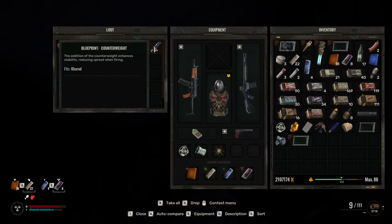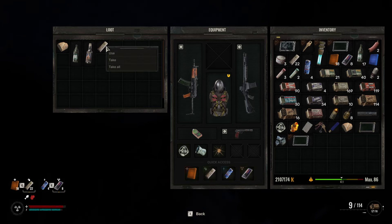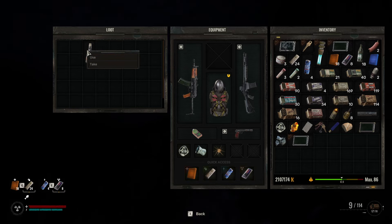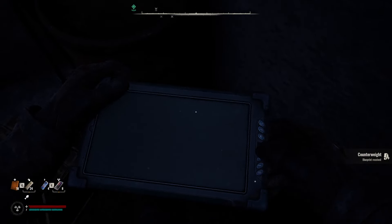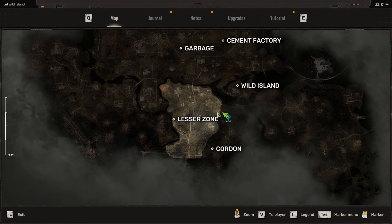And it has the blueprint for counterweight and it fits a karad, so that's pretty cool. Take that, take that. And that was that — that is how to get the stash at the outer checkpoint in Stalker 2.